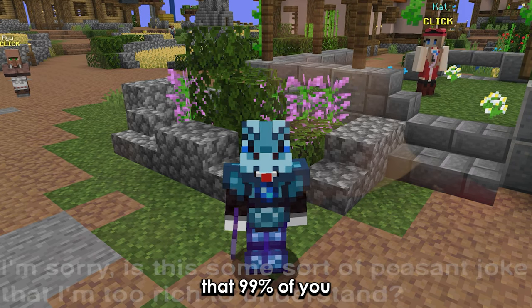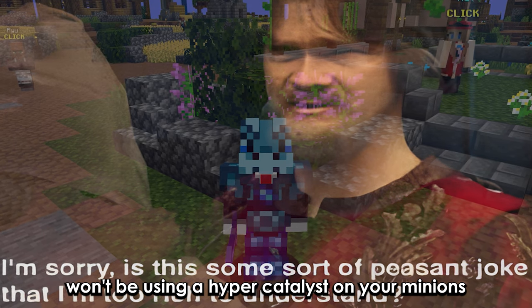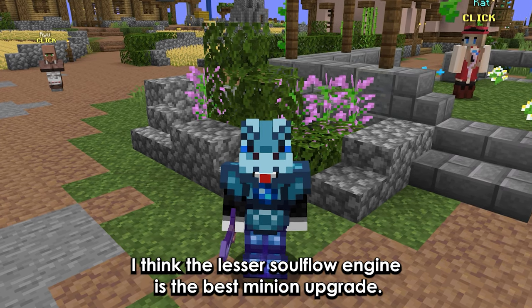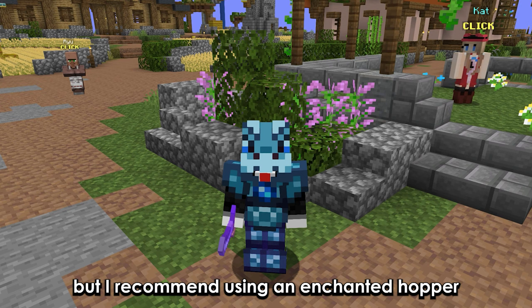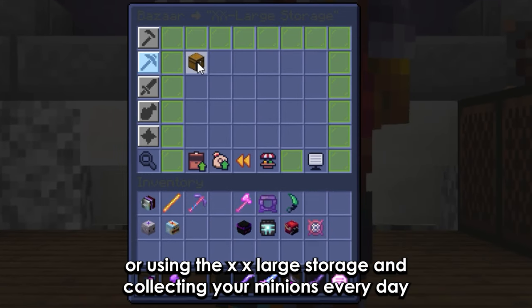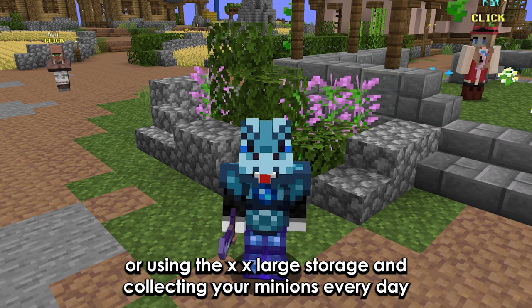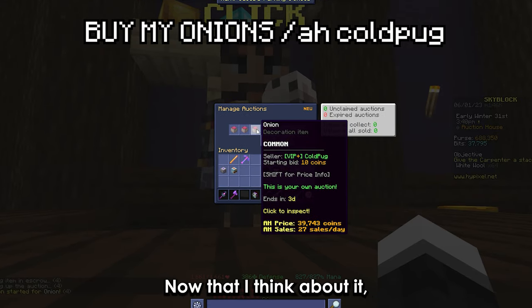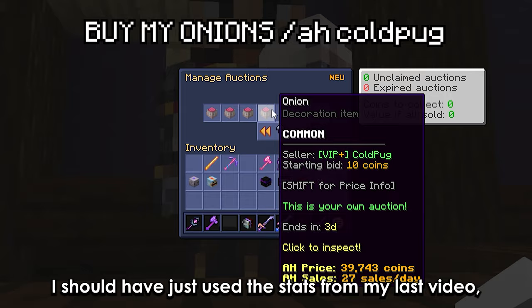Considering that 99% of you won't be using a hypercatalyst on your minions, and the corrupt soil minions fill up really fast, I think the lesser soulflow engine is the best minion upgrade — no bias. But I recommend using an enchanted hopper or the XX large storage and collecting your minions every day if you are planning to use corrupt soil, as it fills up insanely fast. Now that I think about it, I should have just used the stats from my last video.